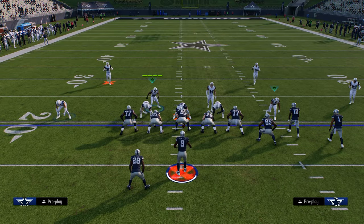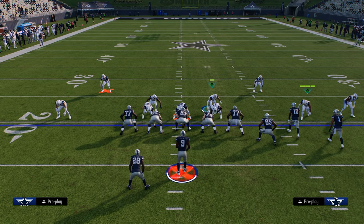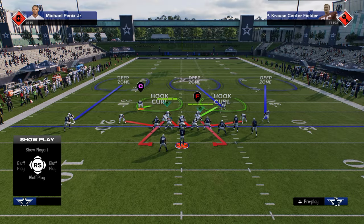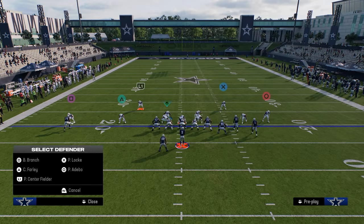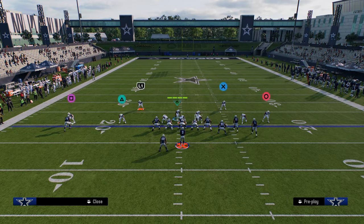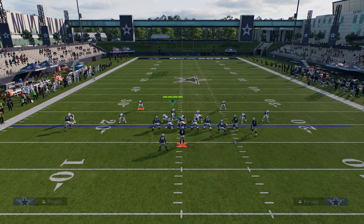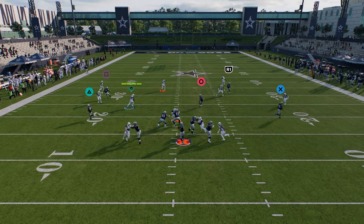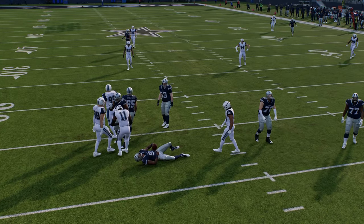Let me show that one more time: show blitz, pinch D-line, slide this guy out, QB contain. The wider you get him, honestly, the better for the blitz. Then you can go to town on your coverage adjustments — your adjustments will change on that right-hand side, and that linebacker will now be adjusted like a linebacker instead of a defensive lineman. You get that guy out wide enough and a lot of times he can come in on that outside pressure.